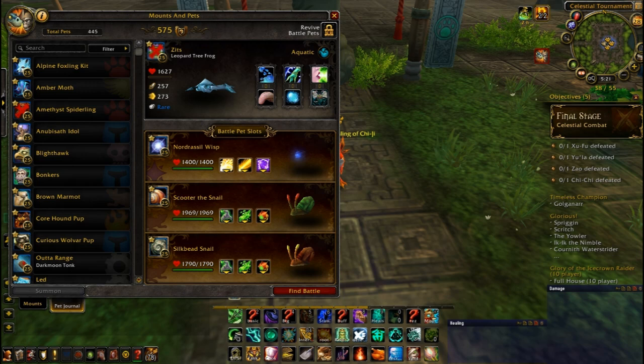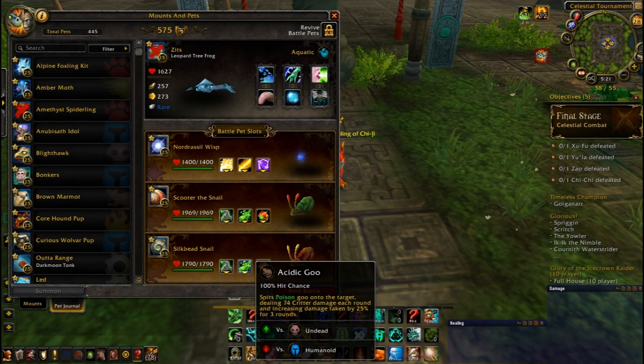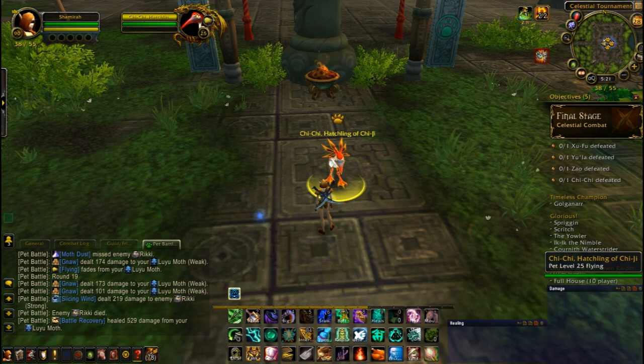I switched out the snail with a Nordrassil Wisp with Light, Flash, and Soul Ward. His rotation against Chi-Chi works really well. The other two pets are Scooter the Snail with Ooze Touch, Acidic Goo, and Dive, and Silkbead Snail with Ooze Touch, Acidic Goo, and Dive. Let's see how this goes.